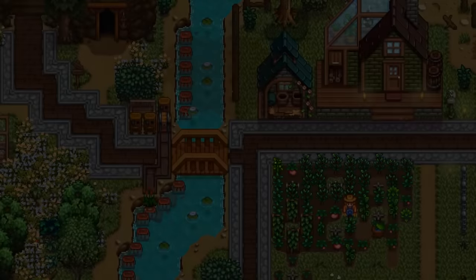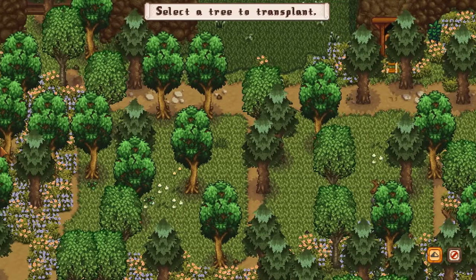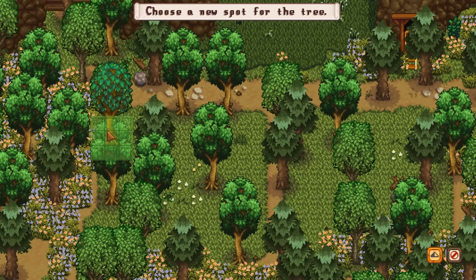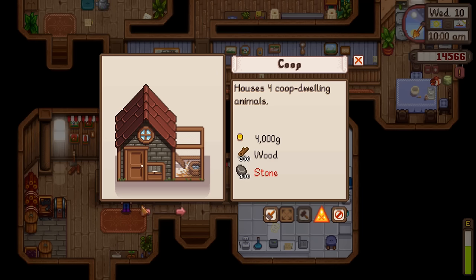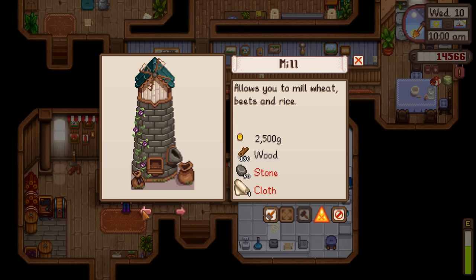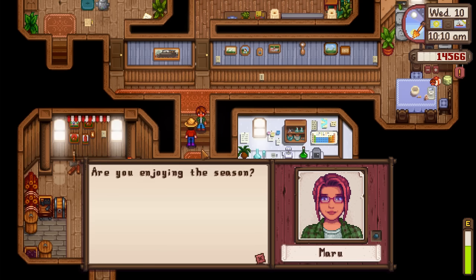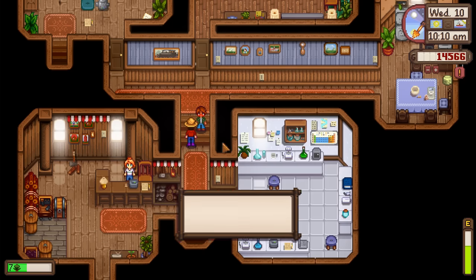First things first - Robin, let's transplant some trees. I'm pretty sure this is a completely free service. Just need to figure out how we want this done. That's what a maple tree looks like. Horse upgrade doesn't go through Robin. The shed looks so nice. We should probably get started on getting a barn soon - I completely forgot about it. Gave Maru a loved item, gold quality - five out of eight straight up.